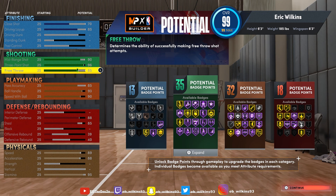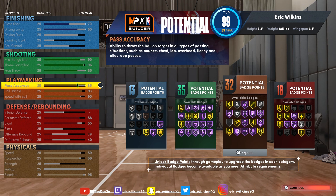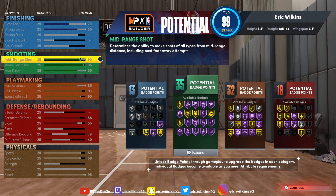This Steph Curry build gives you 13 finishing badges, 35 shooting, 32 playmaking, and 18 defensive. That's actually pretty good. You just gotta sacrifice that mid-range, but like I said, you're not making Steph to shoot mid-range anyway — you're making him to shoot threes.